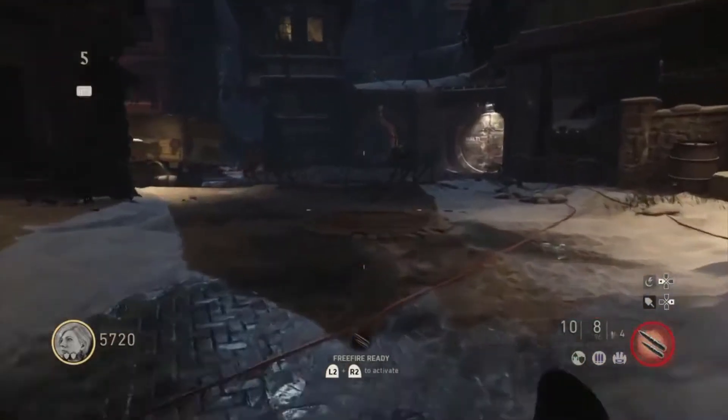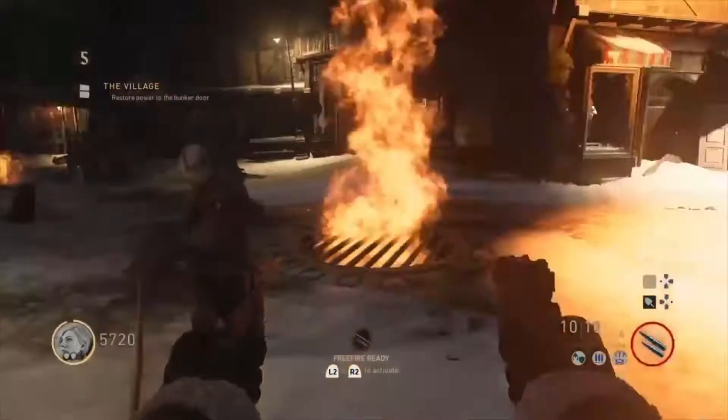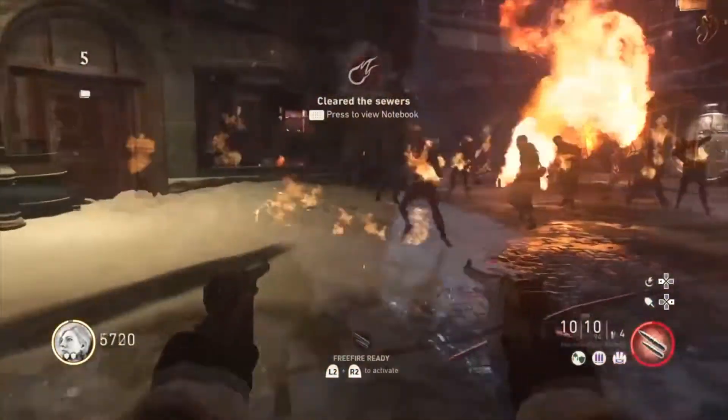Go ahead and hit the light — you'll see it explode and a whole lot of zombies go flying out. Go ahead and take those guys out.